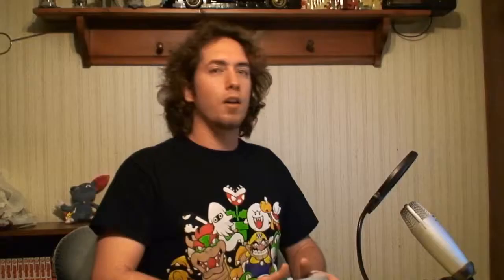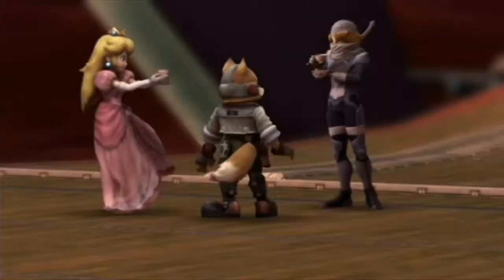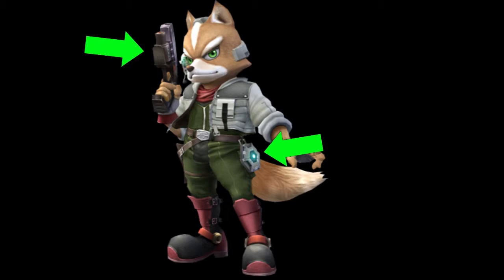Super Smash Bros. Brawl came out two years later. Unfortunately, they used that lame design from the DS version. It isn't as bad as the DS version, but his head still looks like a freaking acorn. They gave him new items revolving around his moveset, including a reflector, his old blaster, a holster, and brand new shin guard boots. He got rid of those ugly green bracelets and got cool fingerless gloves — thank God. His overall design in Brawl is actually a lot better than his DS version. I still hate the shape of his head, though.